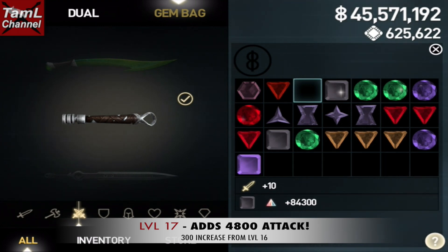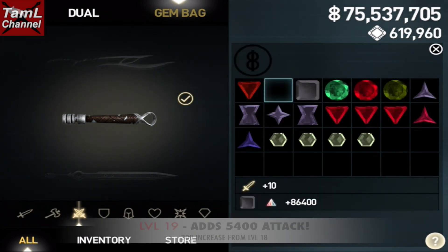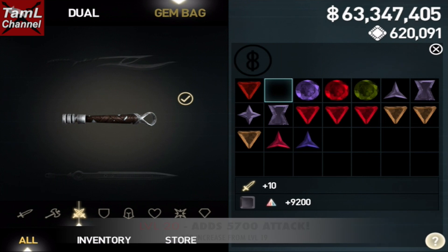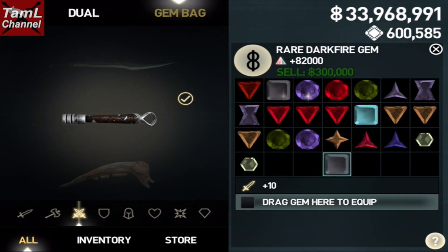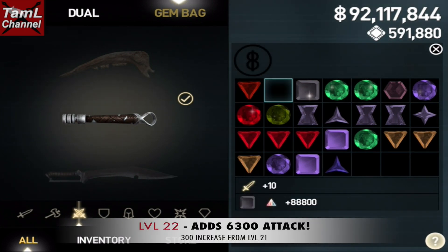As I say, that does last to level 25. Level 17 it's 4800 attack, and at level 18 it's 5100 attack. At level 19 it's 5400 attack, and at level 20 it adds 5700 attack to your element attack gem. At level 21 it adds 6000 attack.